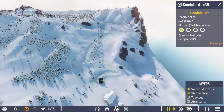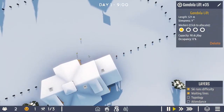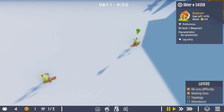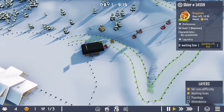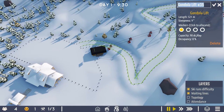So we can now open the lift by sticking a worker in it. And if we unpause this, hopefully we'll get some little skiers. Yes, here we go — here are some skiers! For each of these, we can click on them and find out how their day is going. So this one's a beginner — they're at 45% mood because they've just arrived. They're going on Gondola 35, which must be because I was messing around with it before. Let's give it a better name — we'll call it Village View, because it rises up out of the resort and carries on upwards.